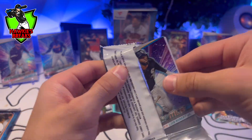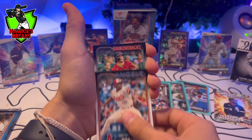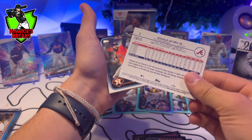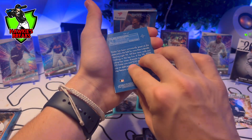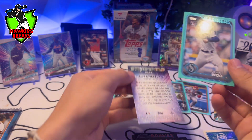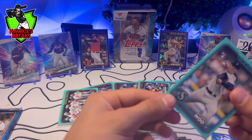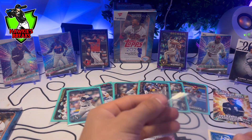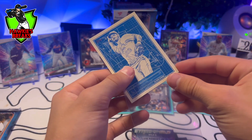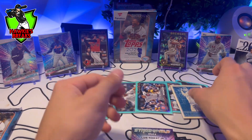Speaking of Luis Roberts — got another Luis Robert. Jordan, Lars Newpar, Jose Soriano, Max Muncy, Ronald Acuna — should be number one. Christian Javier and Nolan Arenado on the blueprints — very nice. And Brian Wu — that's a pretty good pull, he's a pretty top tier rookie. Good name. And this Nolan Arenado — pretty solid pull. This is not rare, but at least it's an insert.